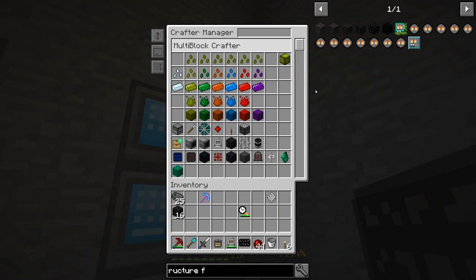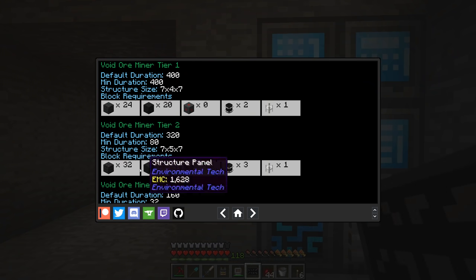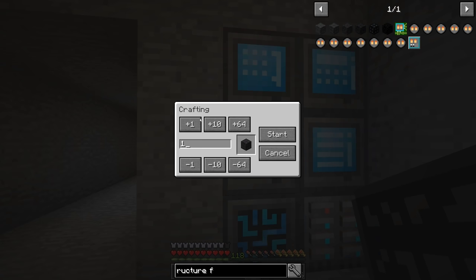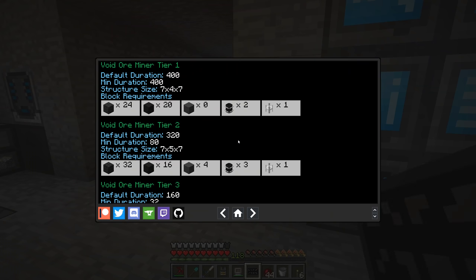Let's throw it in the crafter. 32 structure tier 2s - alright, it looks like we have everything ready. Let's just tell it to go. And just like that, it is done. Awesome.